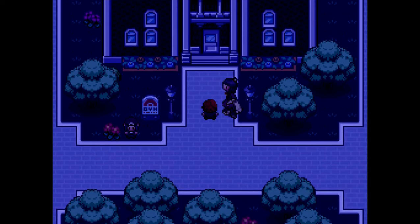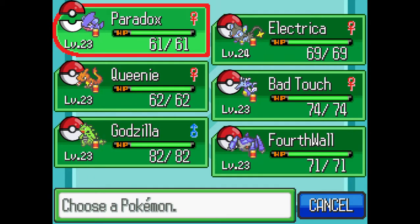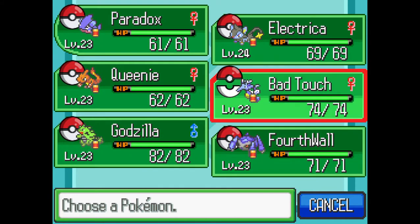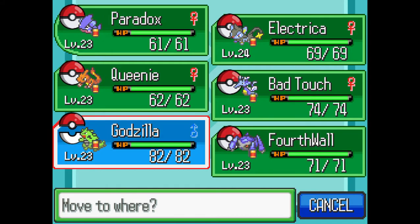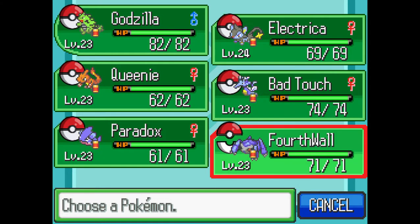Alright, so we're facing a Ghost-type gym. Ghost-type Pokemon are super effective against Psychic and Ghost, and they're weak to Dark and Ghost, which means that 4th Wall won't be seeing any battle, but Godzilla will be.